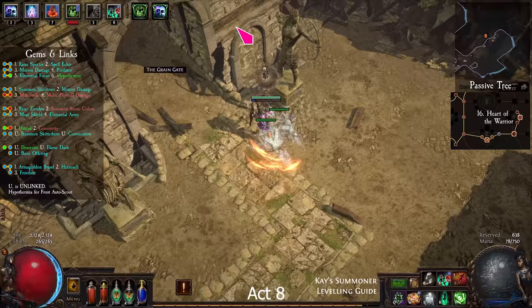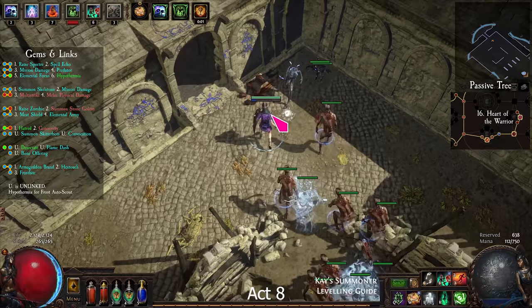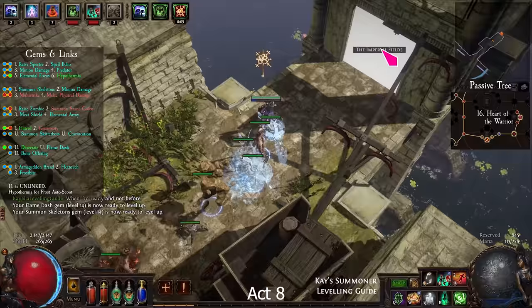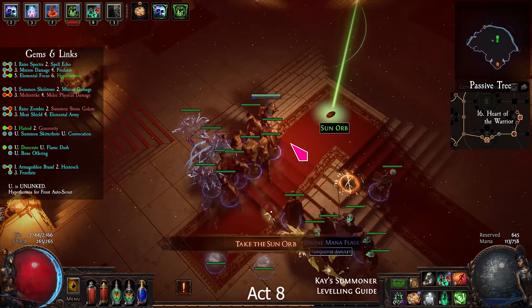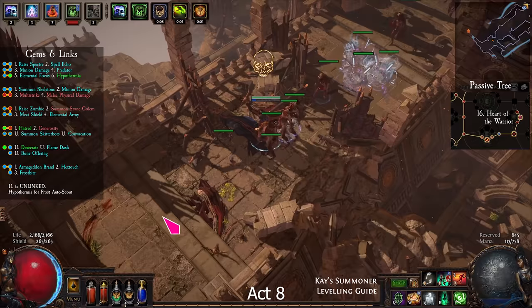As you go through the Grain Gate, the dead bodies will show the way. Kill the Gemling Legionaries, then exit to the Imperial Fields. Find the Solaris Temple and kill the boss on level 2. Portal back to Sarn, and take the waypoint to the Solaris Temple. Exit to Solaris Concourse and enter Harbour Bridge.